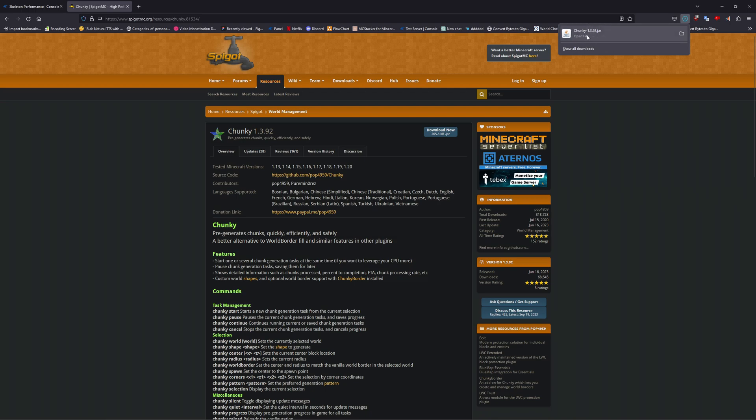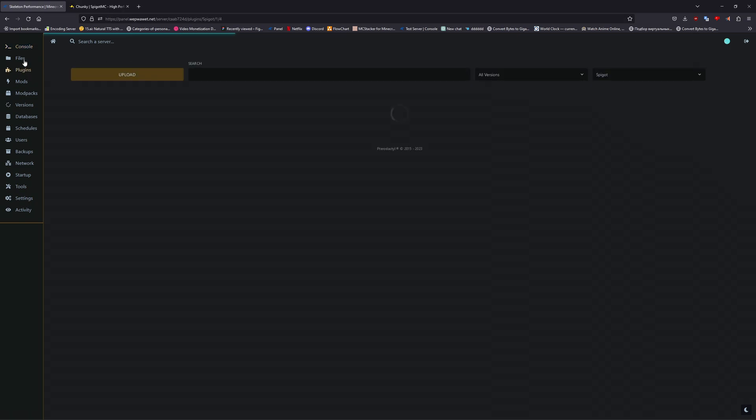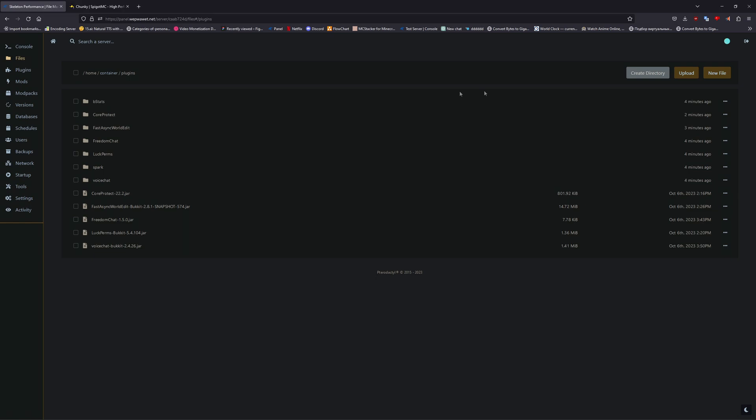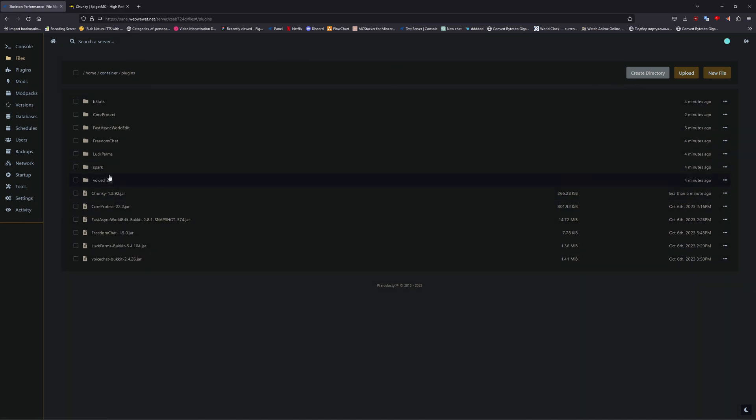Once you've downloaded the plugin, you're then going to want to upload it to your plugins folder. Once the plugin has been loaded, make sure to restart or start your server.